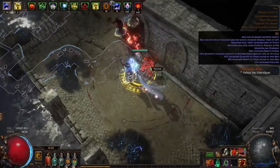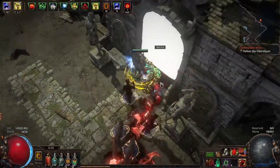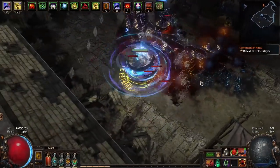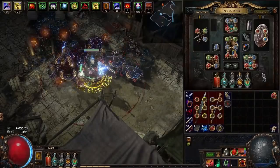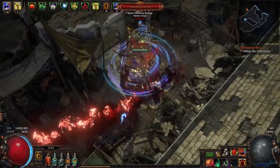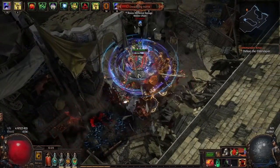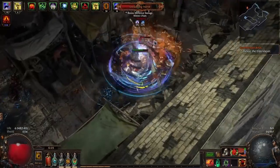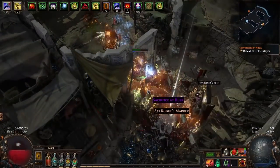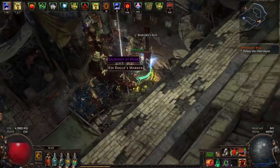Without The Squire, you could use a different shield with Necromantic Aegis to give frenzy and power charges, or just use Victario's Charity without Necromantic Aegis to generate power charges for them — that would boost damage a bit and you wouldn't lose all the block and tankiness. There are many ways to improve the build without The Squire shield.